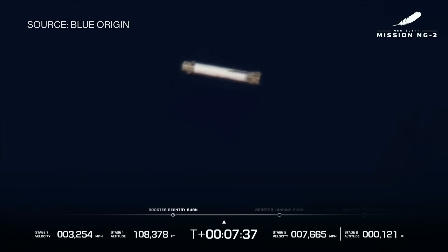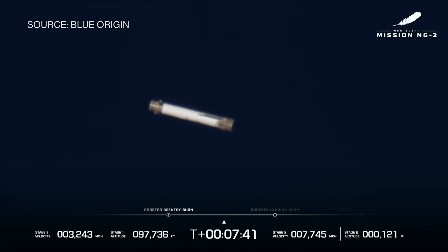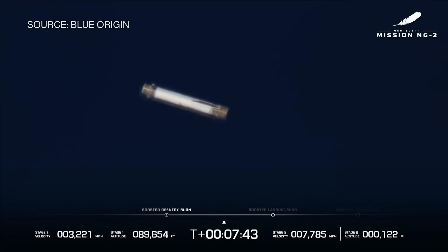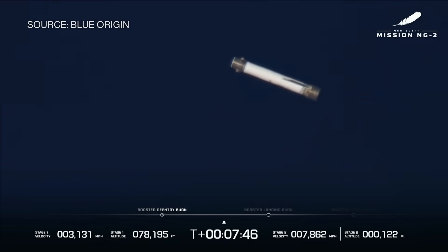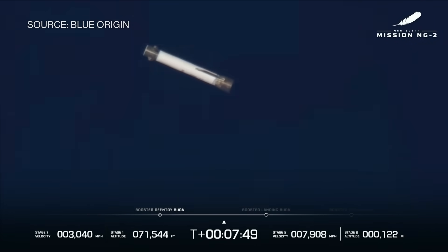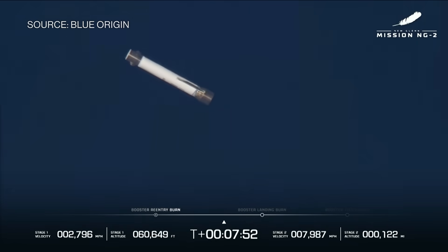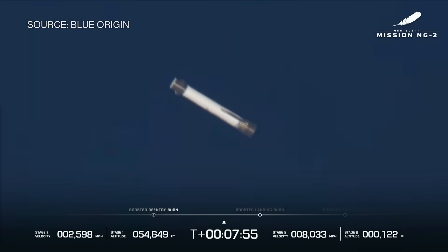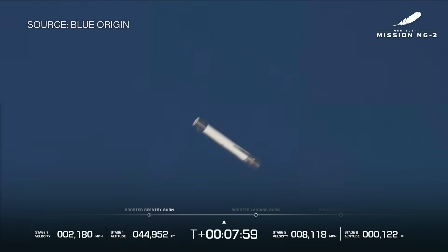Return to Earth. You can see that horizontal position. We've got the strakes on the base of the booster, which give it lift, so we can basically fly this booster. We're using the forward fins as well, plus some of our reaction control system, as well as the gimbaling on the BE-4 engines to turn the rocket accordingly.